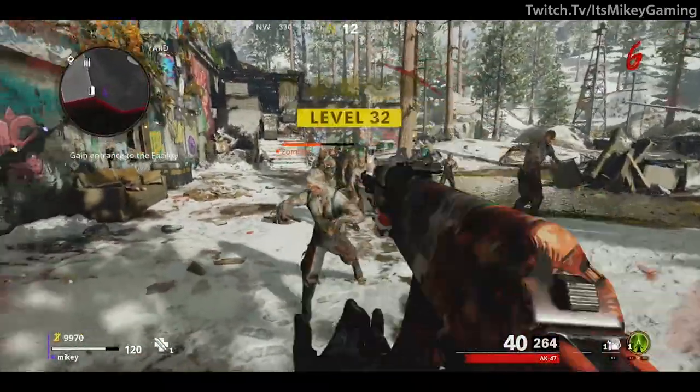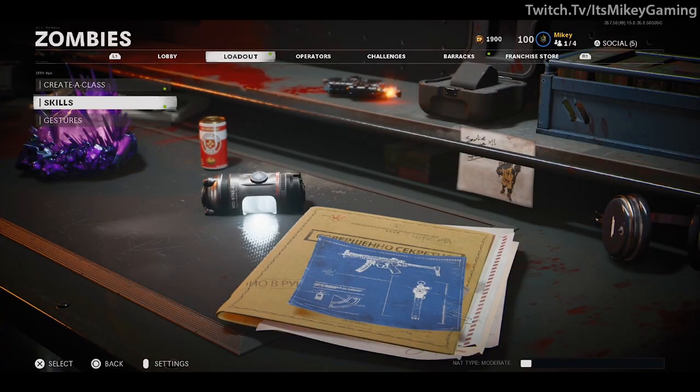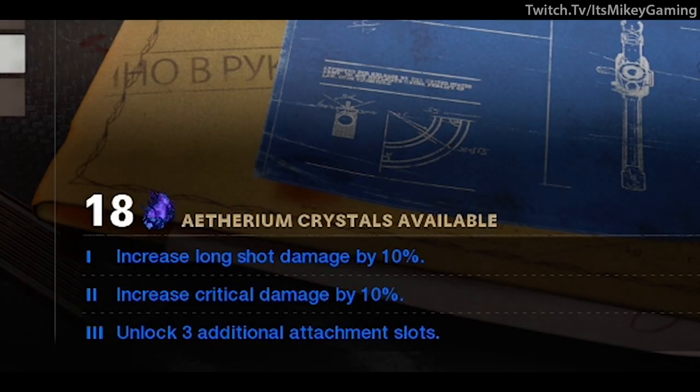One thing I do recommend: go over to your zombies loadout, click on the skills, head to weapon classes, click on that, go down to assault rifles, and max that out. That way in zombies you can unlock three additional attachment slots — well worth it. It also increases longshot damage and critical damage by 10%, but really the main thing is those three additional slots.